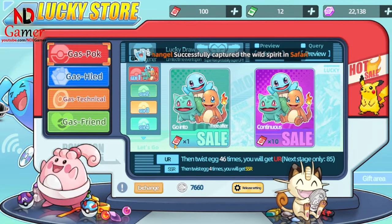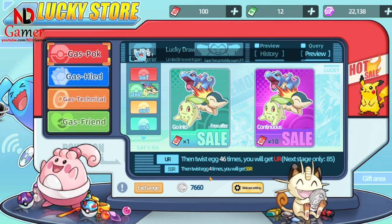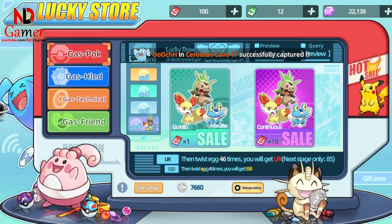Next is the change to the gacha system in the game. The gacha for Pokémon from all generations will now share the same total number of gacha tickets required to get a UR, so you can freely use your tickets in any generation you like.